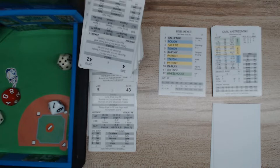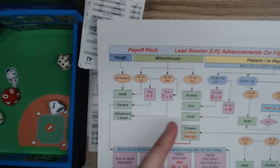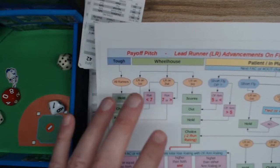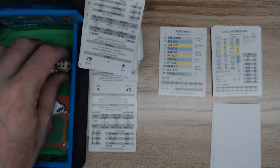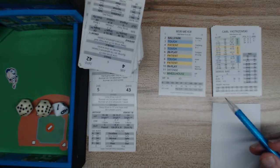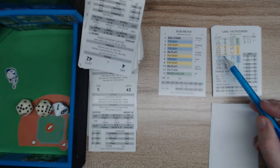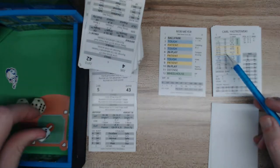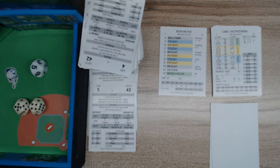We'll also cover the runner advance chart here — another unique chart — because there could be a fly ball. We roll for Yastrzemski — that's a 9, which is patient against a lefty — 1 to 63, he gets on base in some way. We roll 2d10 and that's a 15, which is a base on balls. So Mayer walks Yastrzemski, putting runners on first and third.